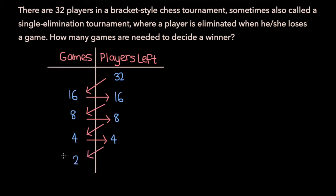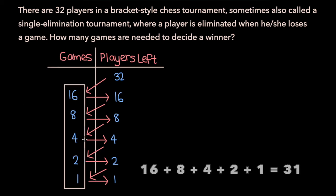Then we can organize 2 games for those 4 players, after which we'll have 2 players remaining. Those 2 players can play in the championship match, which will decide our champion — the 1 player remaining. The total amount of games played to decide the winner is the sum of these numbers, which is 31. So 31 games are needed to decide a champion.